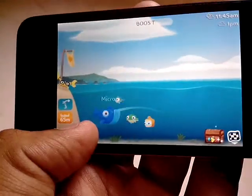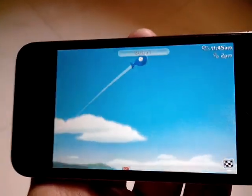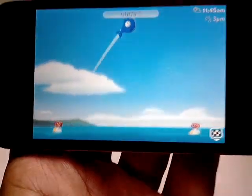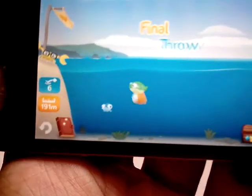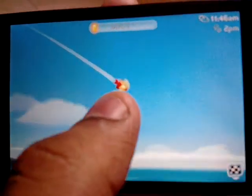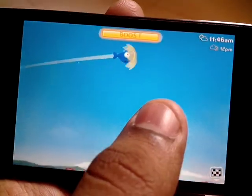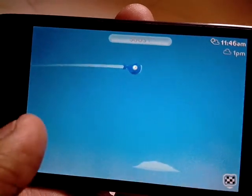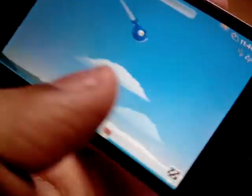I'm not able to play this with one hand very well. This fish bounces on the water — that's the best part. I got 126 meters on that throw, though it's still a pretty bad score. That's Fish Out of Water.